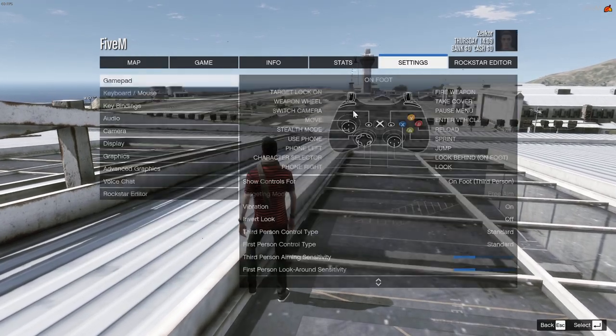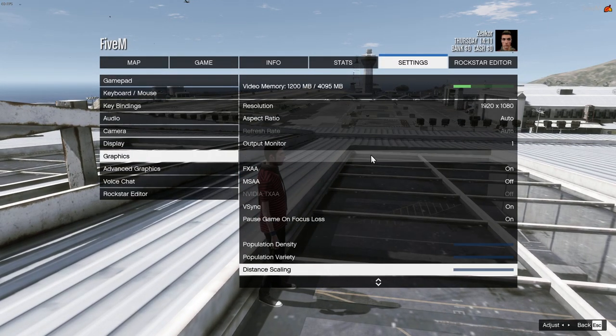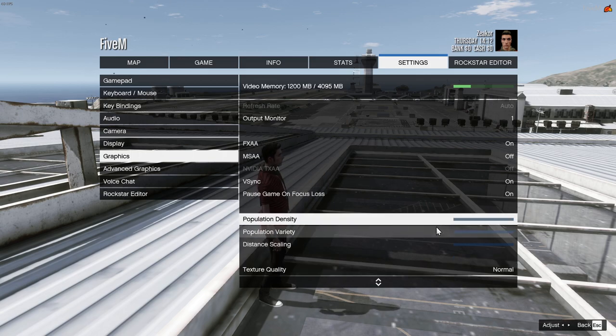It's all in your settings. Go to settings, then graphics, and double click it so it comes up. If you scroll down, your population density is right here.